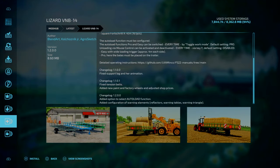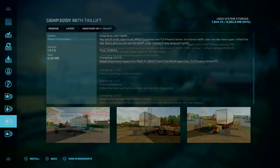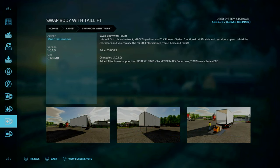Update 4.0.0.1 by BlendArt, Kal Shashnik Jr and AgriSketch, Changelog 1.2: added option to select auto-load function, and lastly added configurations to warn elements - so reflectors, warn tables and warning triangle.